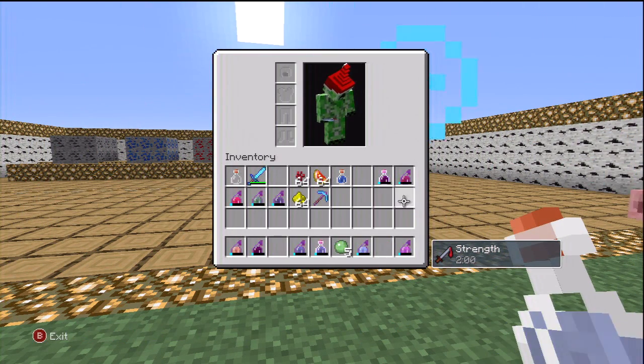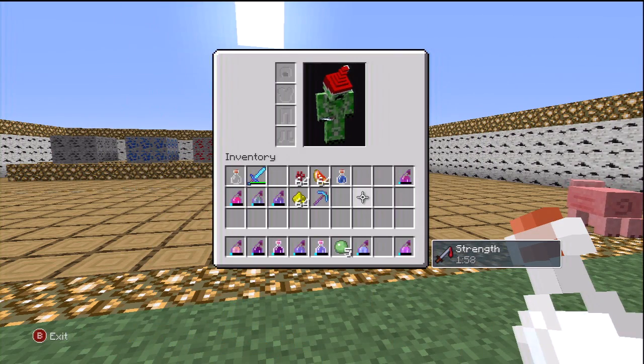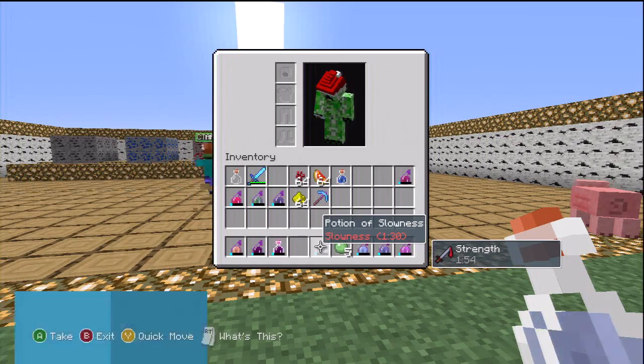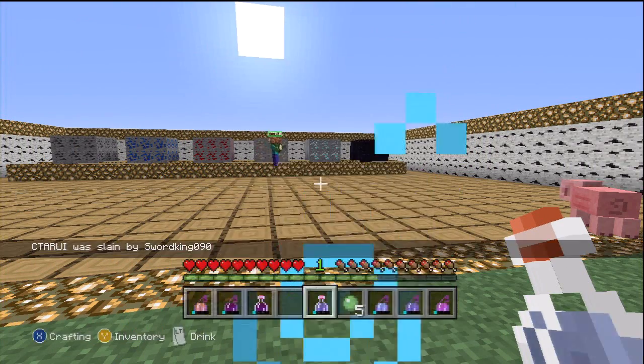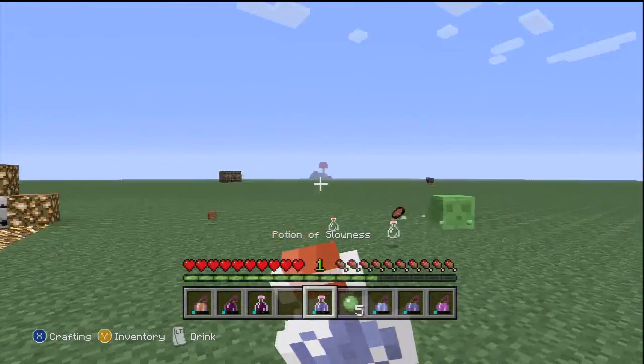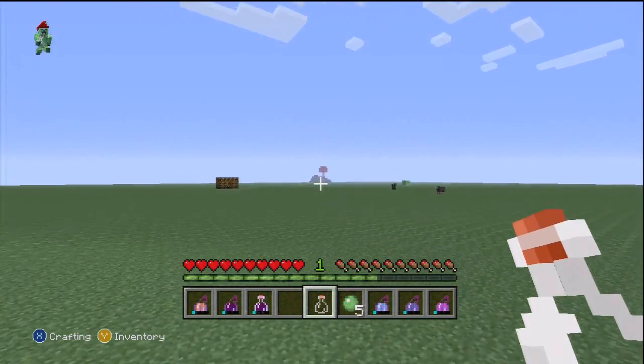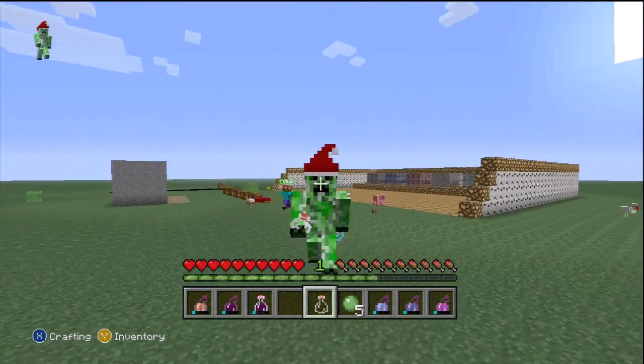We got the Potion of Slowness and this last one, Potion of Harming. Why would you want to drink potions that negatively affect you? You're supposed to make them into splash potions. But we're just going to show you guys — if people drink this for fun, I understand. It doesn't seem like I'm that slow.